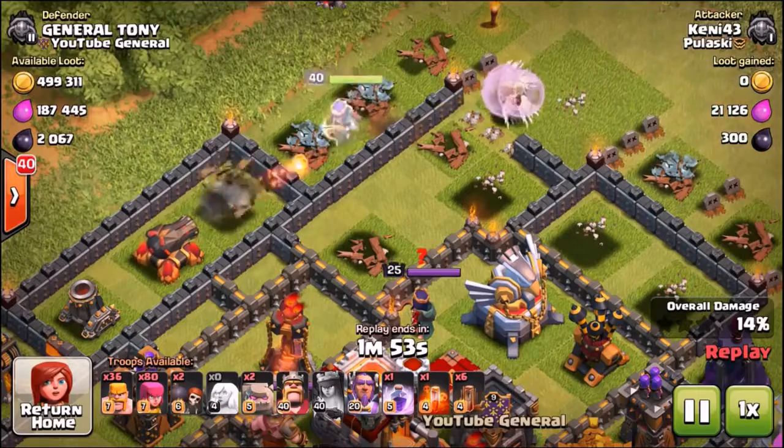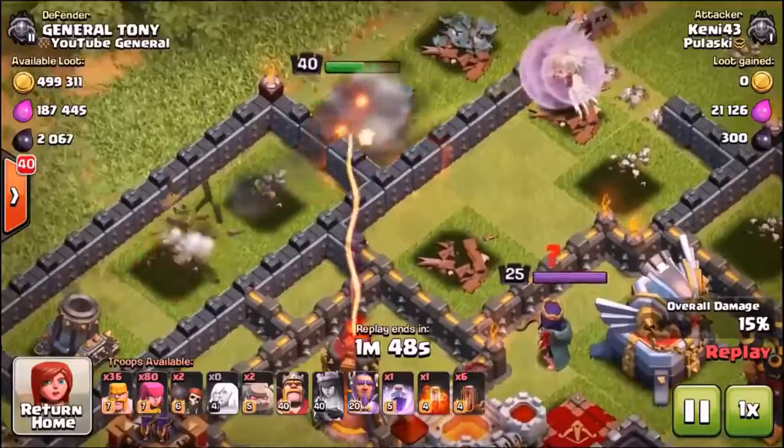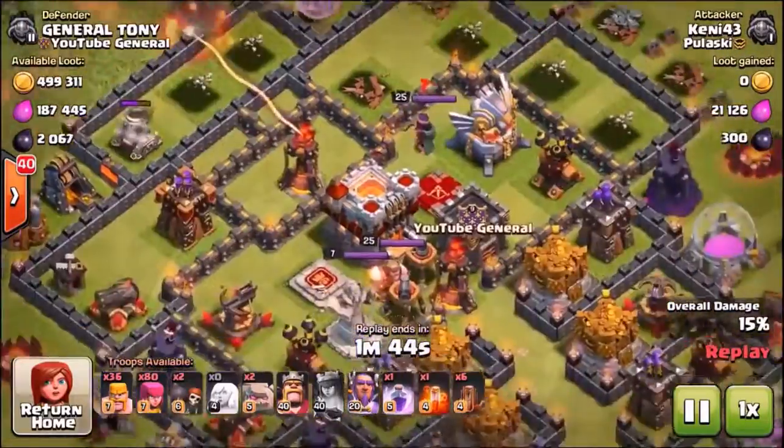That inferno tower is about to get in range of the queen, and once it connects, it is game over for that level 40 queen. She is gonna go down — the inferno tower's gonna fry the queen and also take out the healers in a few moments. Look at my queen just standing there ready to take down his queen.